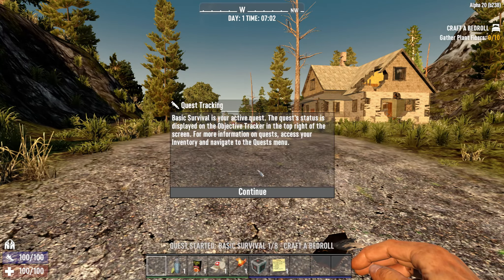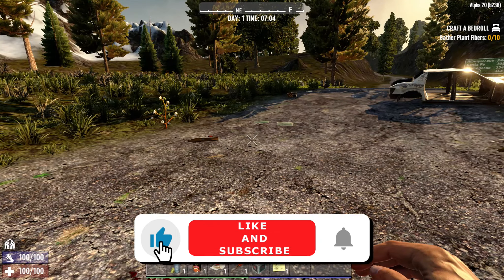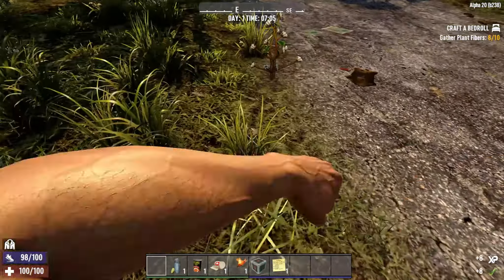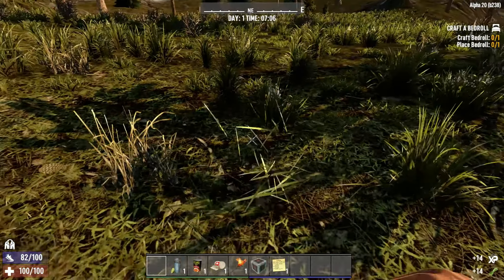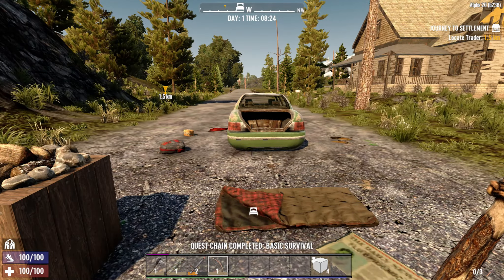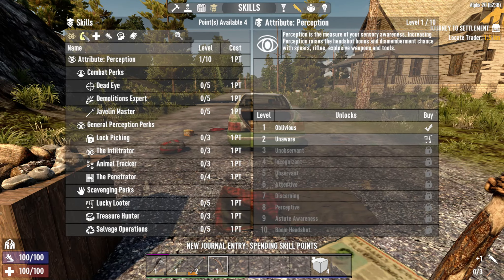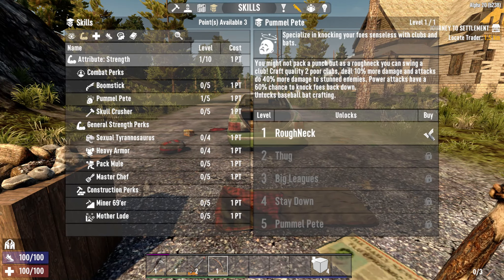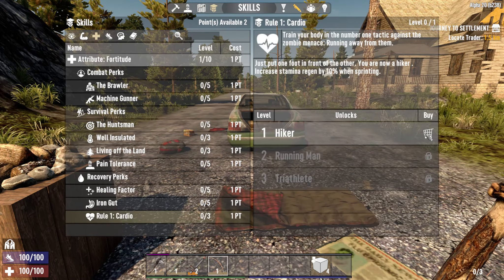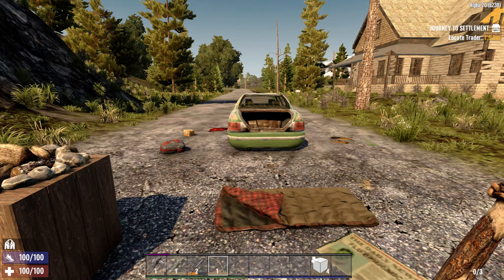I'm restarting my original Insane series in Alpha 20, since this version is a lot more intense than Alpha 19. I'm going to go back to Dyer's Mill and rebuild everything as it was before. I'm spending my initial four skill points: one into Pommel Pete for a better wooden club, one into Sexual Tyrannosaurus for reduced stamina usage, Cardio for when I'm holding arms, and finally Healing Factor for when the bastards hit me.